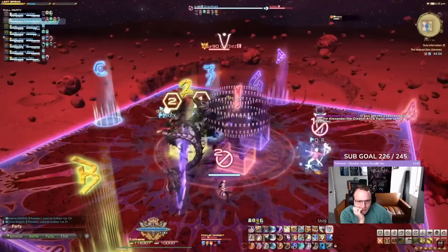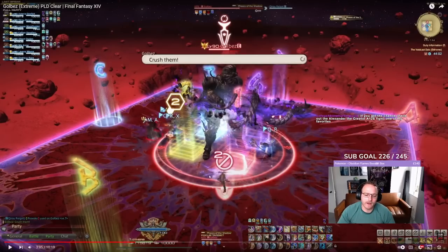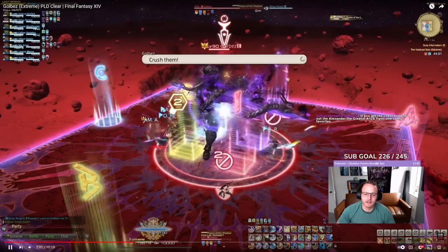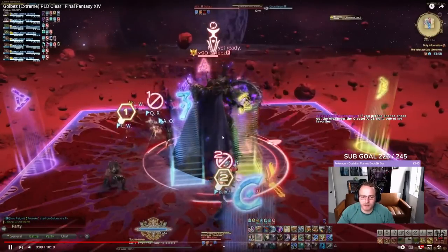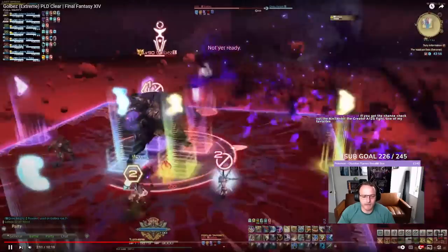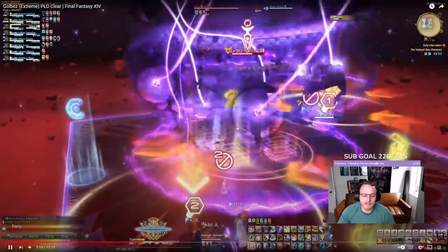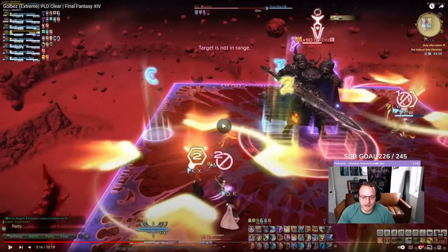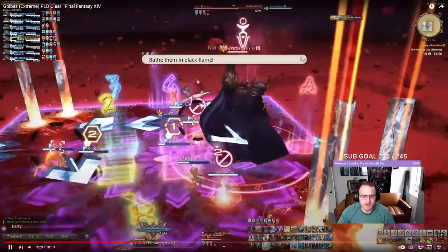Nothing's really happening here - I guess alternating between two tank frontals. You have the group stacked away from the two tanks, and then the tanks aren't stacked on each other. Pretty simple. Now he's gonna do a frontal covering the map. And now this is a stack marker - yeah, everyone's stacking in. Okay, I recognize that one. So you have two groups stack.